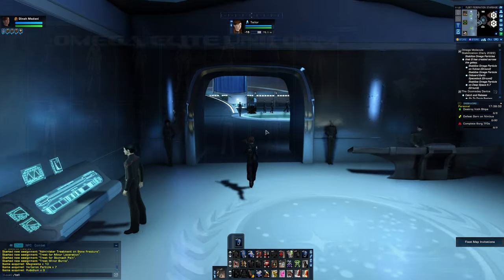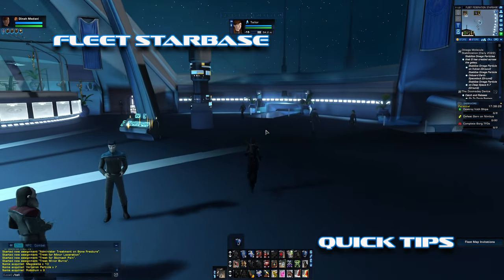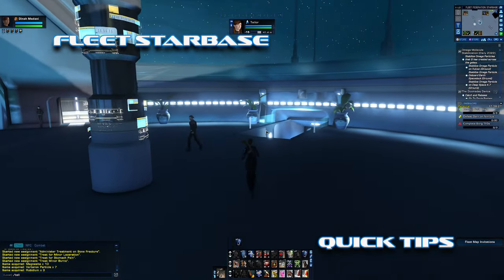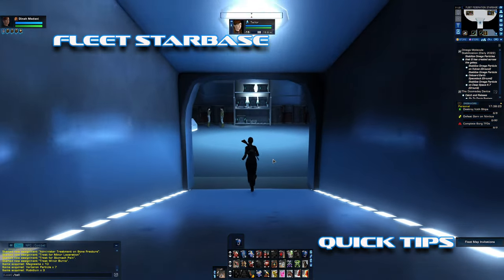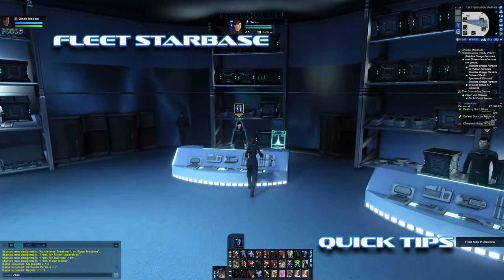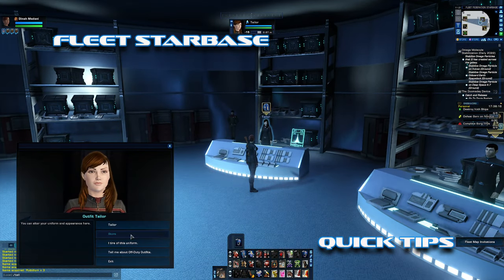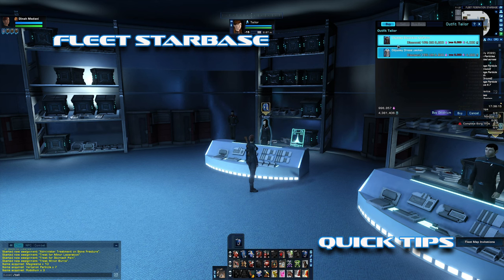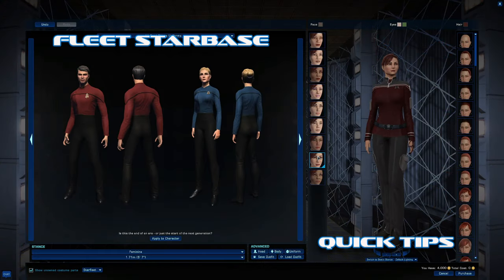I try to cut out as much of the fluff as possible and just get right to it. The first one we're going to start off on is right here at your fleet starbase. Remember when you buy the Odyssey you get two outfits, and at the fleet starbase you can get the other two Odyssey outfits. They just cost dilithium and a little grind.